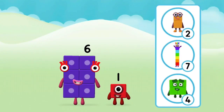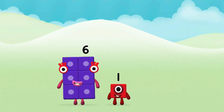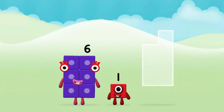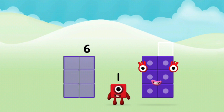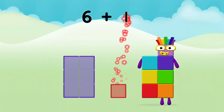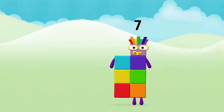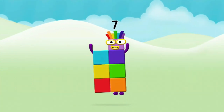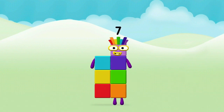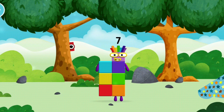What number block will you make when you add these two number blocks together? That's the correct answer! Add the number blocks together! 6, 1 — 6 plus 1 equals 7! Well done! You made number block 7! You made a new number block!